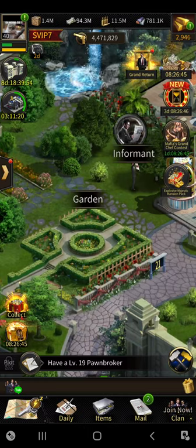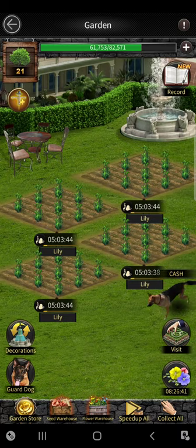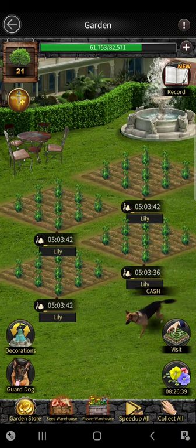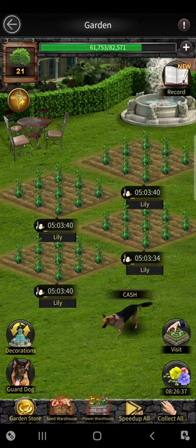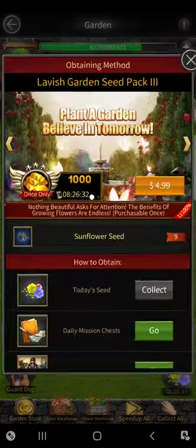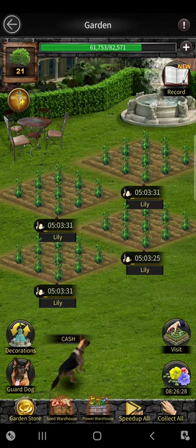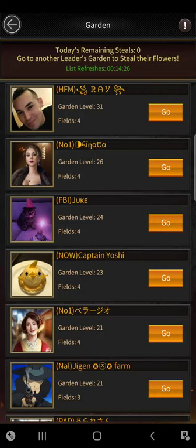Go over to your garden and click on it. Every day that you log in you want to check your garden — don't neglect it. At the bottom right you'll see the little bundle of flowers. When you go into your garden, always click that to collect your daily seeds. Then right above that you'll see the visit button. If you click the visit button you'll be able to go to other people's farms and steal up to 10 flowers a day — up to four per person.